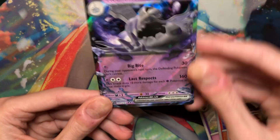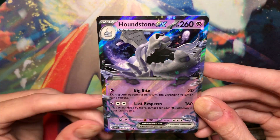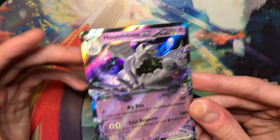This was a promo in Japanese. It was one of those special EX sets with the Toadscroll and the Palmat. That's really nice — I love Houndstone. He's sick.